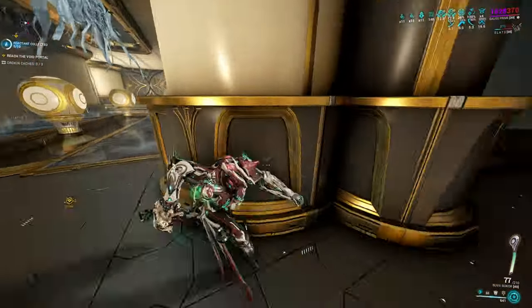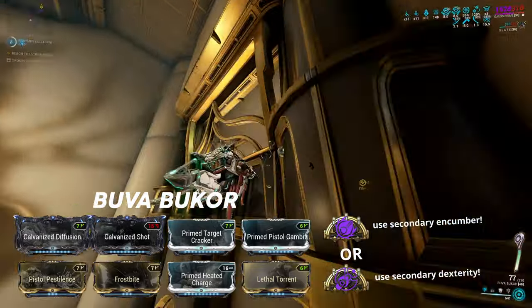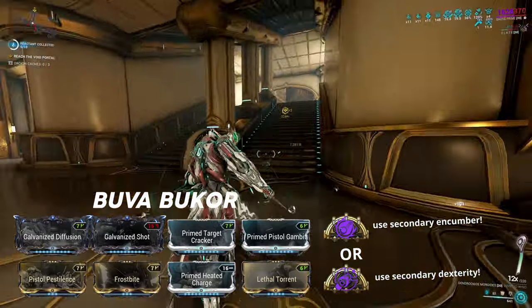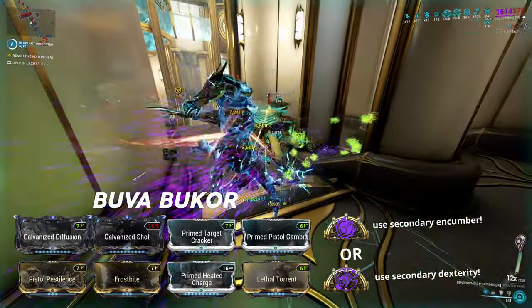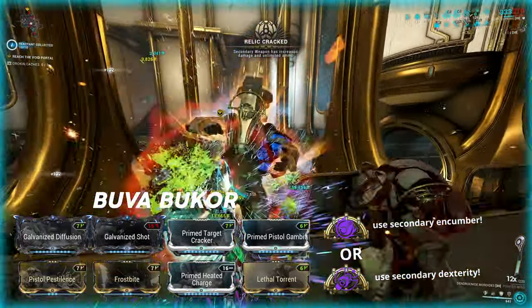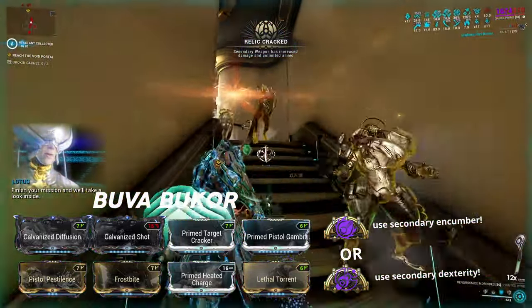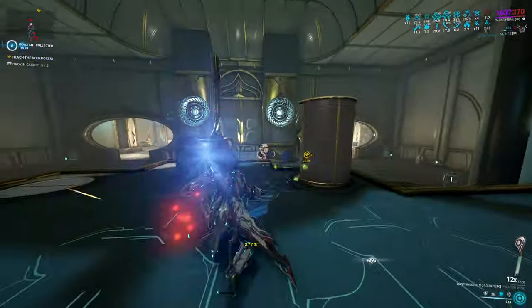You should also consider using a primer like Abuva Bukhor to take advantage of Condition Overload — it's important to apply as many unique status procs as possible. The build shown has a Magnetic Progenitor, applying Viral, Magnetic, Radiation, and Heat status effects. The Microwave effect also counts toward Condition Overload's bonus, coming out to 5 unique status effects. Using a Secondary Dexterity mod on your Abuva Bukhor extends combo duration without wasting a mod slot, though it's not required if you already have a dexterity mod on your Argonac.